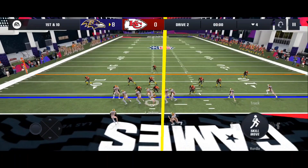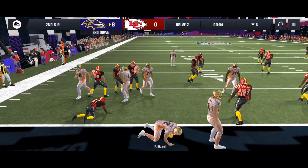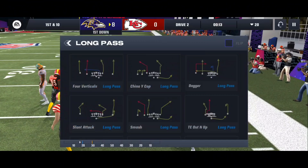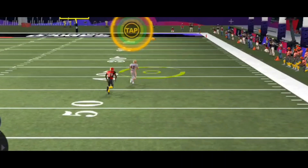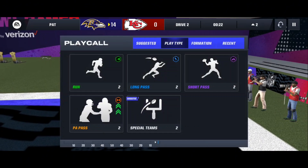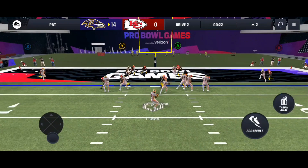Easy two-point conversion. Flipping the halfback power sweep so we can run with Ricard here. Beautiful spin — only gets us about two yards. Second time's the charm: wide open, breaks the tackle, trucks another defender, gets us the first down — let's go Ricard! I'm resorting to Dagger again, easy completion for the touchdown.